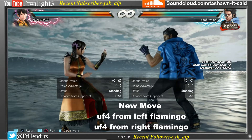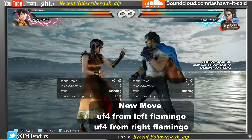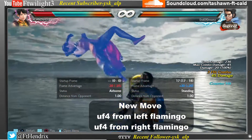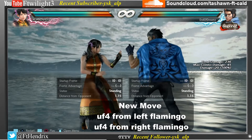Hwoarang's new attack is 4, 4 from Left Flamingo stance. Hwoarang also has up 4, 4 from Right Flamingo stance.